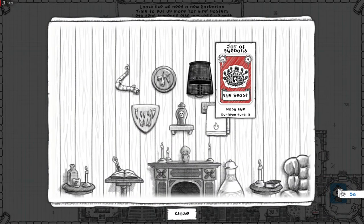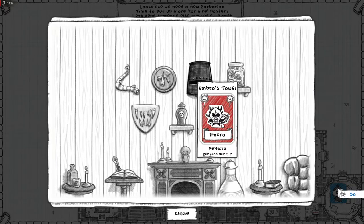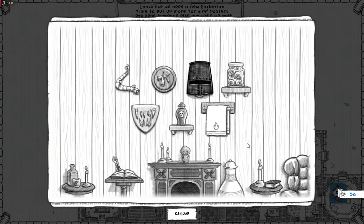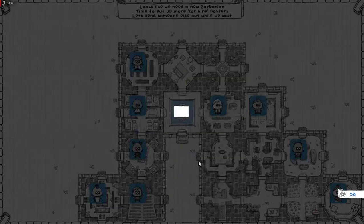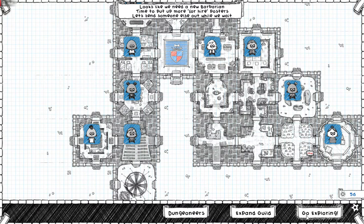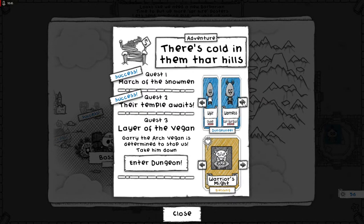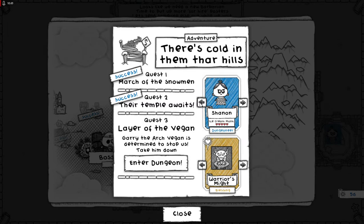Let's see what we got in here. That's a jar of eyeballs. Your trophy's not doing too bad. Let's go exploring once again. We're gonna go in there, but we're gonna go back to a ranger, because a ranger's doing really good.